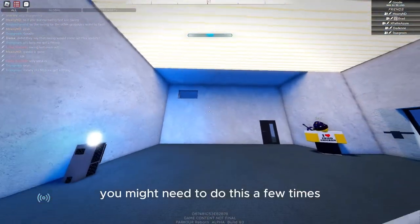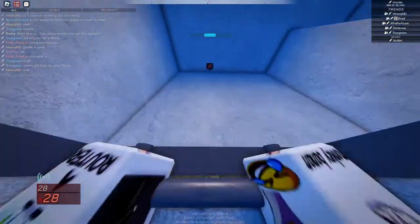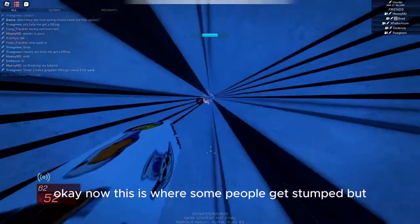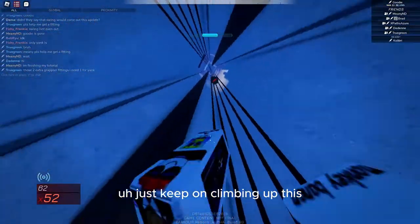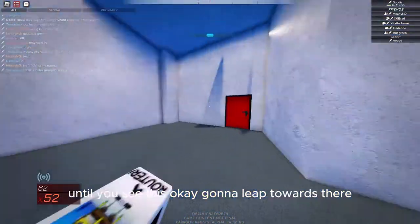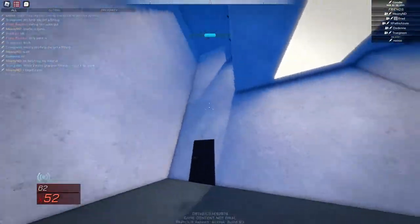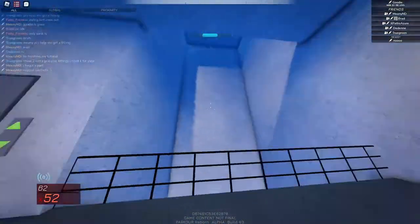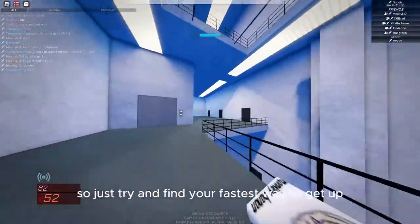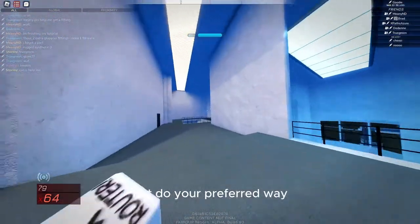You might need to do this a few times. I'm going to go through this little gap and springboard onto there. Now this is where some people get stumped, but just keep on climbing up until we see this. I'm going to leap towards there and keep on going through these doors, and we're going to keep going up. Try and find your fastest way to get up — you don't have to do it exactly how I do it.